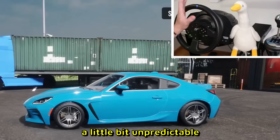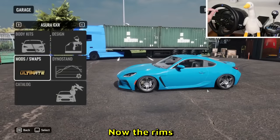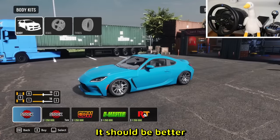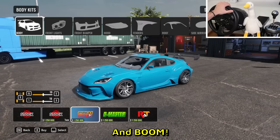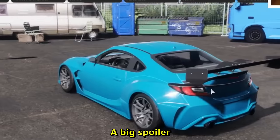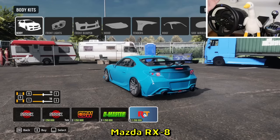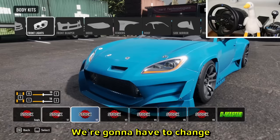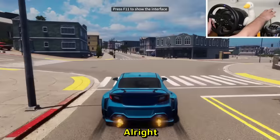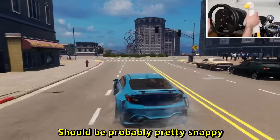The next DLC car is the Azura GXR - this is the new GR86 I believe. Shorter wheelbase, so it's going to be a little unpredictable and snappier, I assume. Tune is done; I don't like the stock rims so let's swap those out. For body kits - there's the stock one, then a white body with a big spoiler. I'm getting RX8 vibes from this. Let's darken the windows and change the front lights.